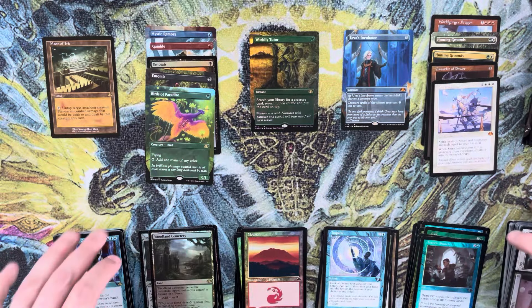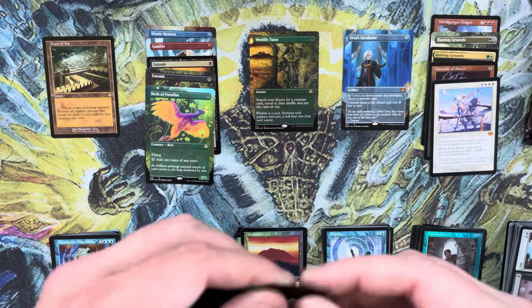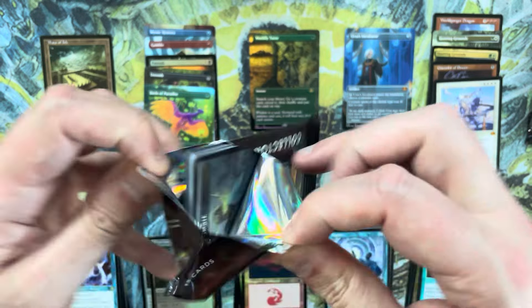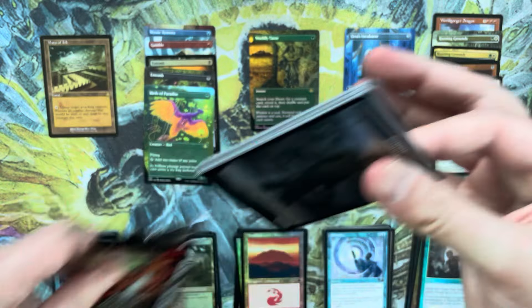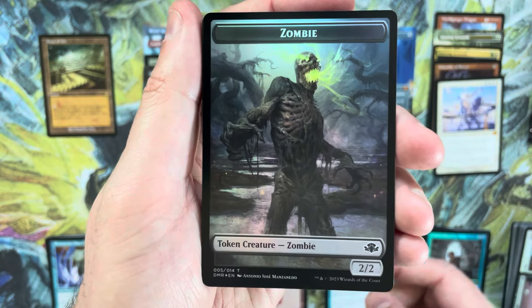Call of the Herd — that was a very played card at one point, back when Gru/Naya Zoo was a real thing. Three packs left. We have fallen behind since hitting that Incubator, so it would be really nice to hit something big.